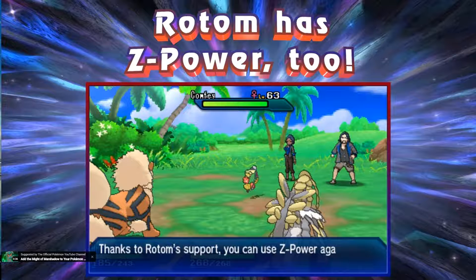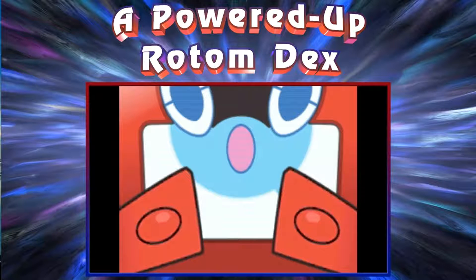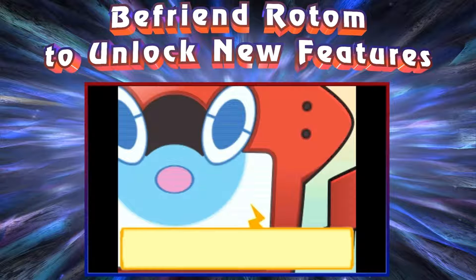Something very interesting is that Rotom has a Z-power, which will let you use your Z-moves again. If you're having troubles with the Sun and Moon playthrough, then you can use that Z-move twice. Honestly, I don't think you're going to be needing that much, but I still think it's pretty cool. It's a good way for trainers to interact with the Rotom Dex. In Sun and Moon, you don't get too much interaction with him — he kind of just told you where to go and it wasn't very interesting. But I think this will possibly give a little bit more character to Rotom and provide a better interaction.